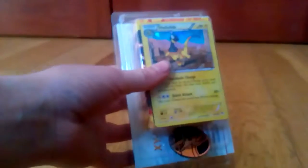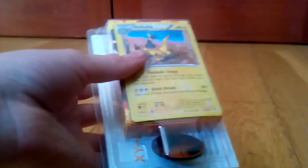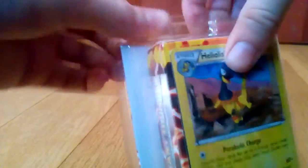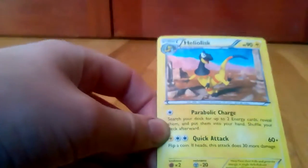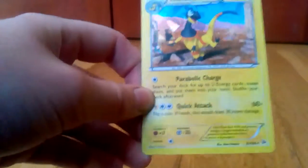Here we have the stuff that's on the inside, so let's get going. We have a special card here — it's a Helioptile, it's holographic, and yeah, pretty nice card.